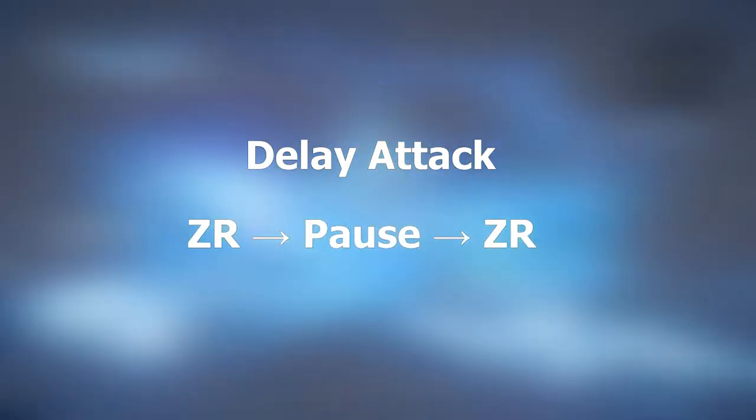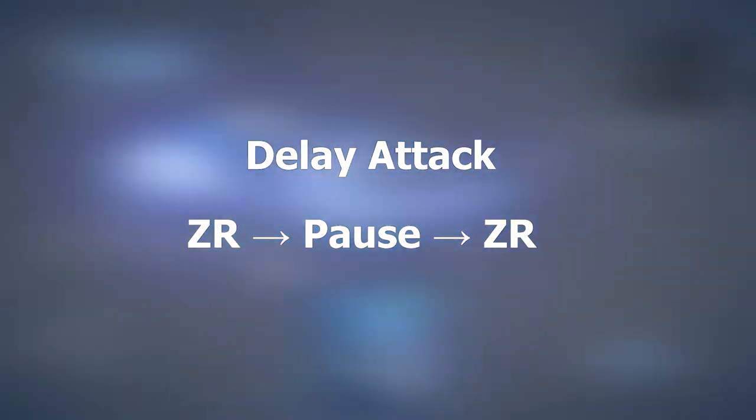Next is the delay attack — a retreating move that can be good for giving you some space. This is executed by pressing the ZR button, pausing briefly, and then pressing the ZR button again.